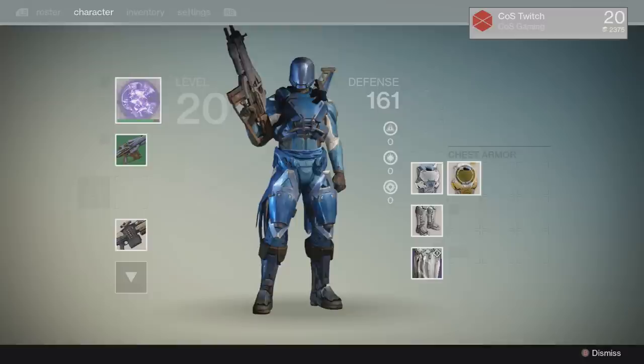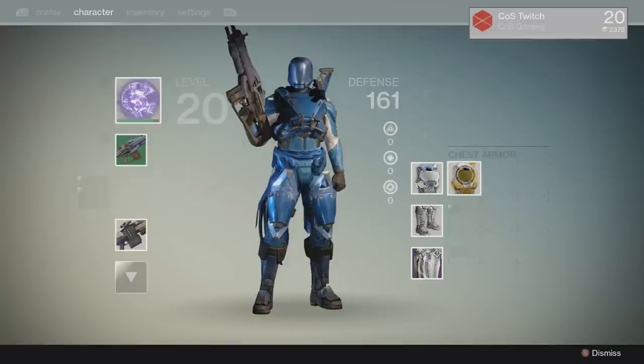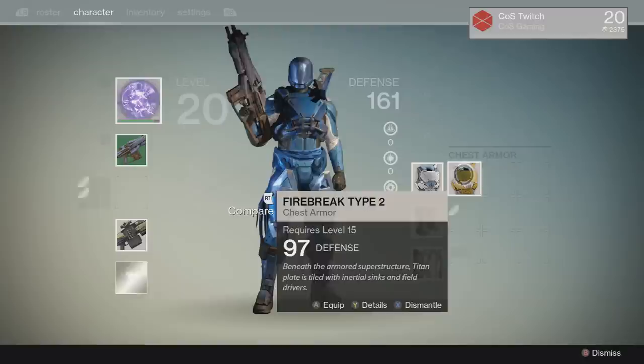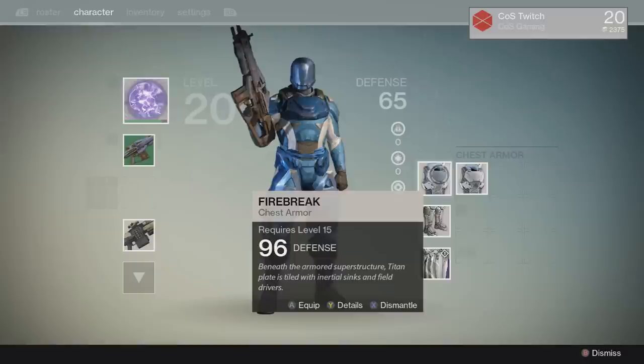If you failed, it'll say 'the request was not found.' I made that mistake, so I'm going to go buy another chest and try again. That is why you want to make sure all your good gear is gone, because this is very finicky — it's broken and an exploit and not supposed to work like this. Use bad gear in case you make a mistake like I did. What you want to do is hover over 'Equip,' start the dismantle, and click 'Equip' a split second beforehand. If done properly, you'll see that you get two of the same item.